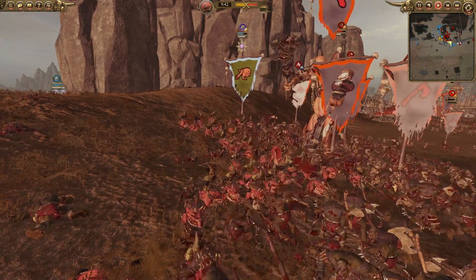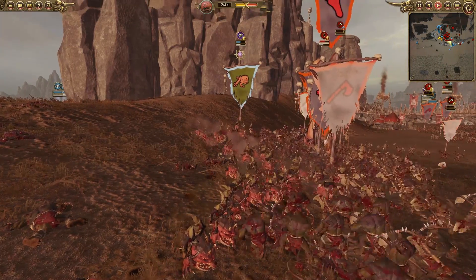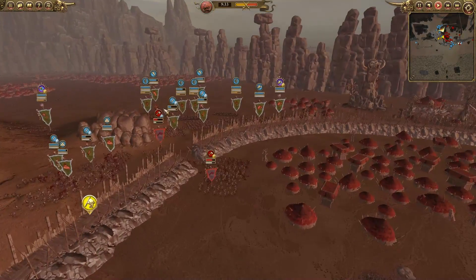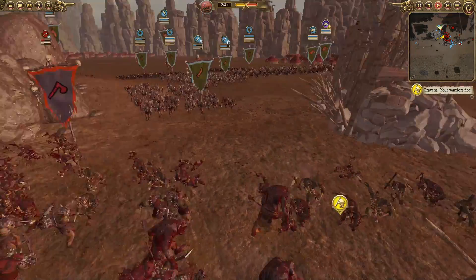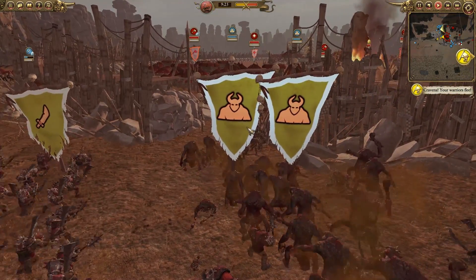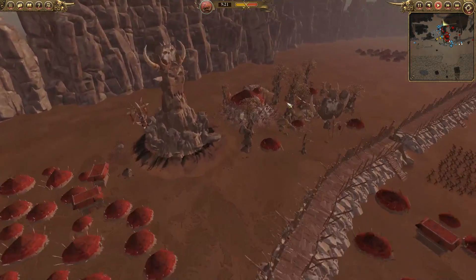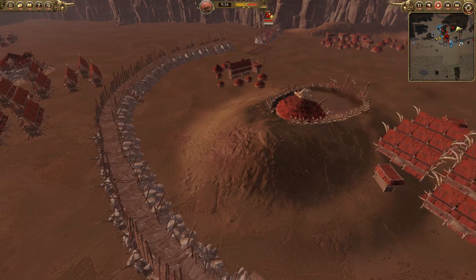The forces over here still haven't broken forward yet — they're just starting to attack through some of these savage orcs. They really do need to push in and hurry up, because the more pressure they put on these forces the better. If I was them, I'd be sending more units around the side to break through this gap and maybe even sending cavalry all the way around.